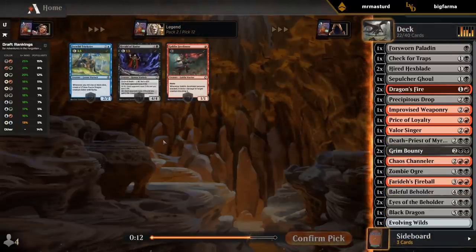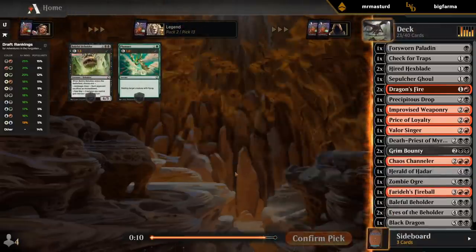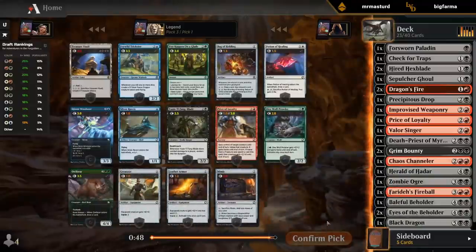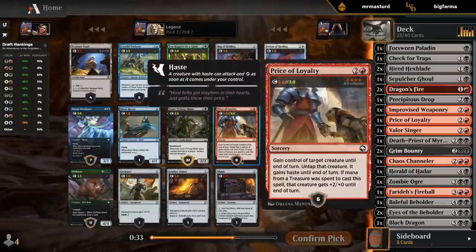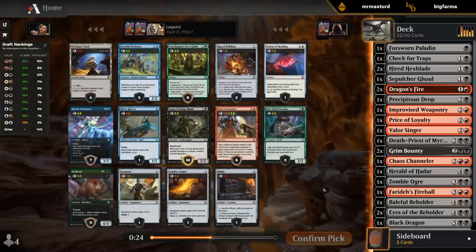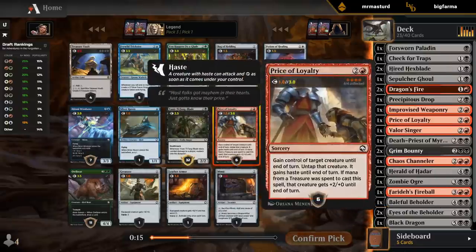I'll take a Herald as another curve-topper slash mana-sink. Time for pack three — we're pretty close to having a playable deck after two packs, which is promising. We could pick up Price of Loyalty — we didn't wheel a Sepulchre Ghoul, so we're a bit light on sacrifice outlets, which is also why Draftsmith isn't prioritizing Price of Loyalty. I still take it and then hope to grab another ghoul or two, maybe a Deadly Dispute. Passing on Fang Blade, but I can easily see why it recommends Fang Blade here.